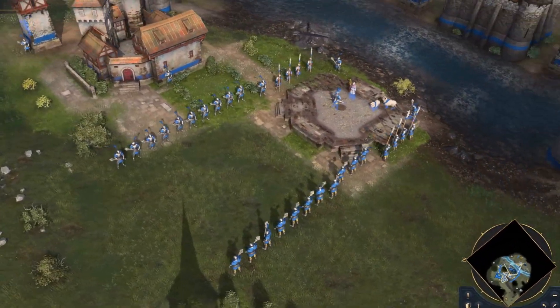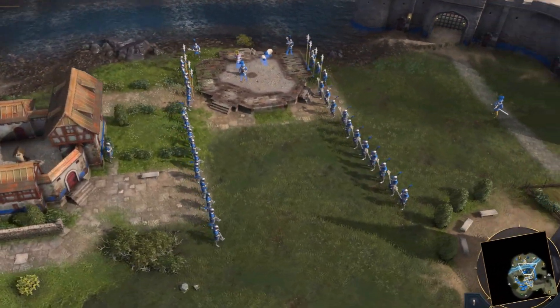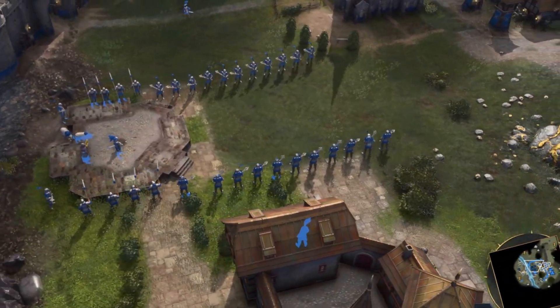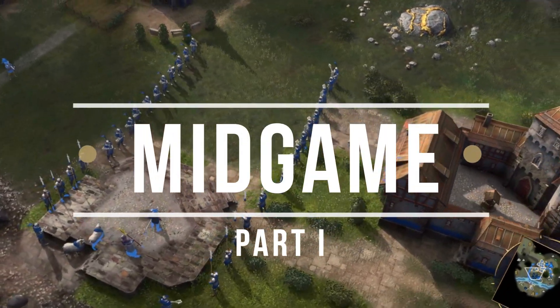So you've decided that you want to get better at Age of Empires IV. You've got your build order down, you're surviving the early game, and now you find yourself in a position where you and your opponent are more or less even. But then it hits you — what do I do next? In this beginner guide, I'll give you some tips to improve your mid-game.